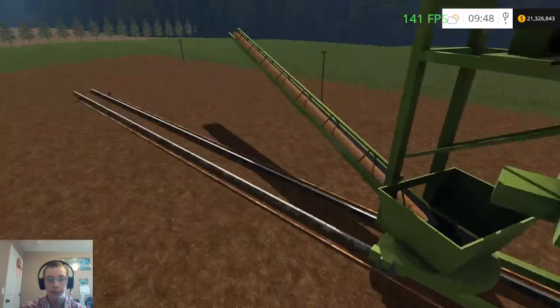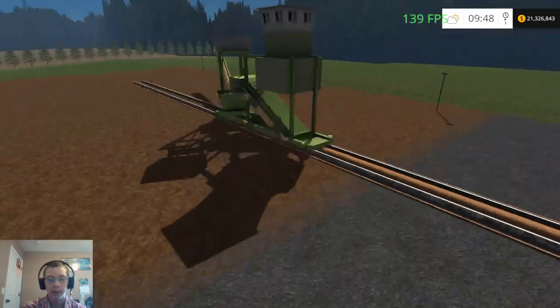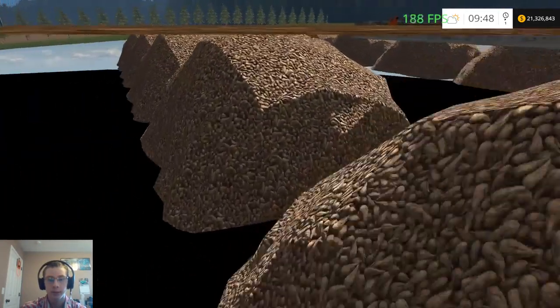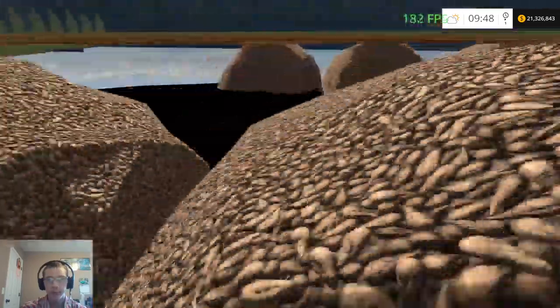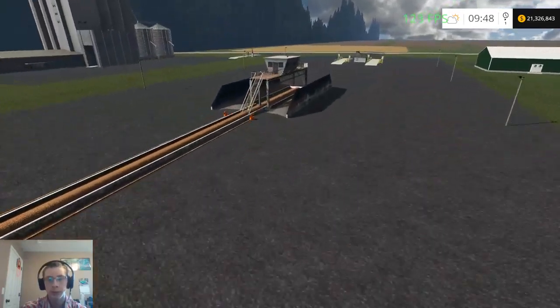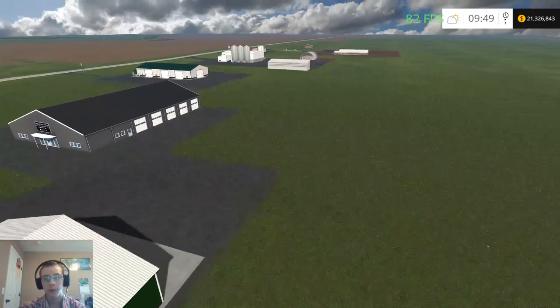I put the sugar beet thing here, but evidently all of my piles need to be fixed to be above ground and not under. Right now it's trying to make these a storage trigger, but I do have a sell point trigger on here. I'm not sure why it's still doing that — I'll have to mess with it.